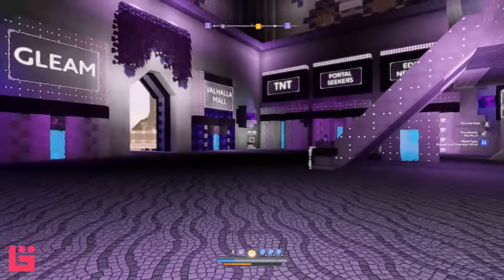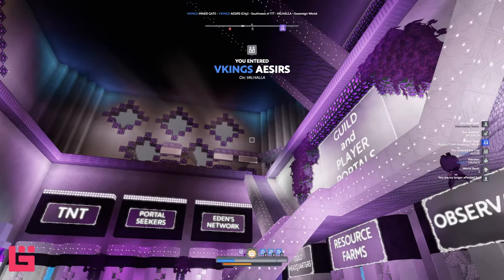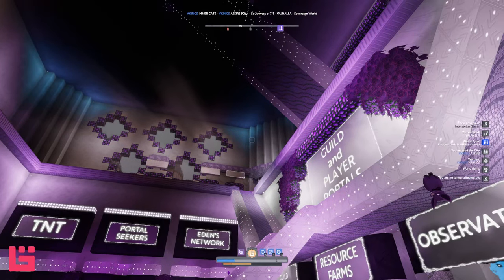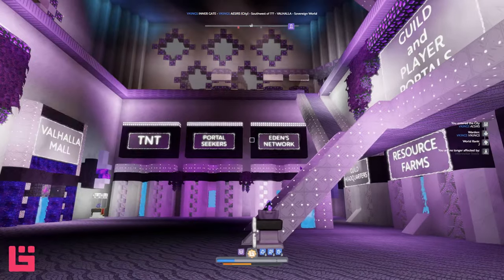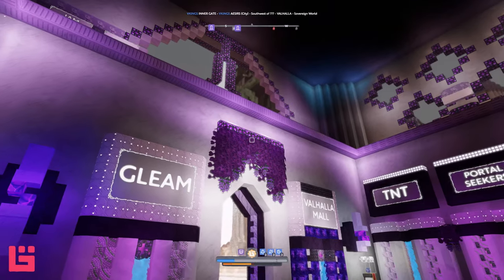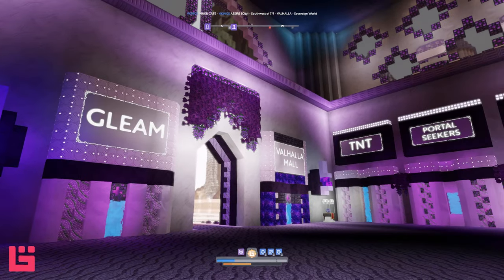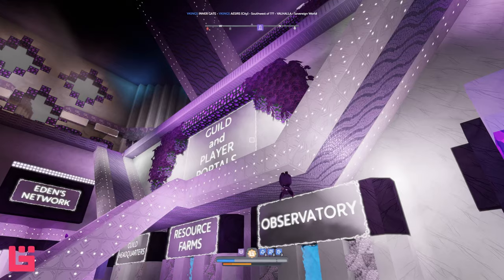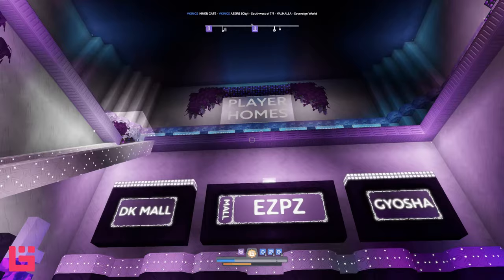We're gonna head in to this portal — this is the hub. This is where I first stepped in. I'm assuming just from the color palette and the style, this belongs to the person who owns Falling Gardens. I love the color scheme. Purple is a really gorgeous color, and I love how they did the foliage — it looks like grapevines. I absolutely adore this.